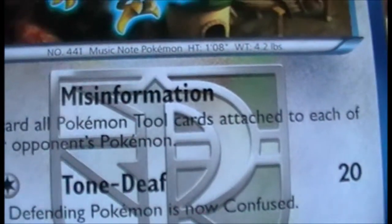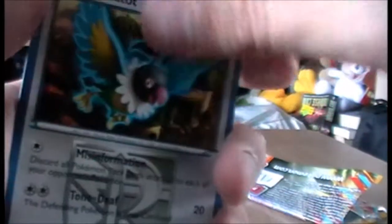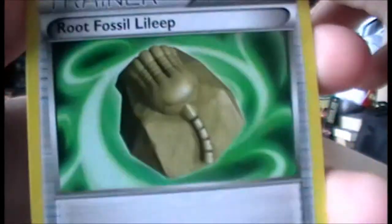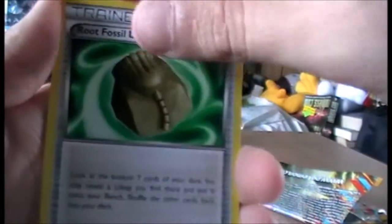Miss Informant - it's got all Pokemon tool cards attached to each of your opponent's Pokemon, that can be handy. Oh cool, that's probably her as the champion in Black and White 2 - spoilers, I'm sorry. We have a Root Fossil Lileep - that's cool, a Root Fossil that turns into Lileep as you'd imagine.